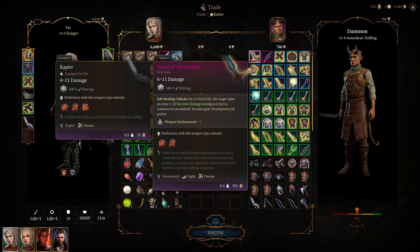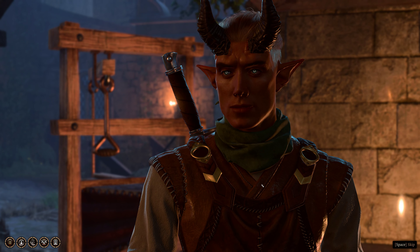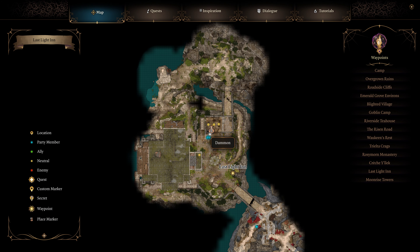You can get the Sword of Life Stealing in Baldur's Gate 3 by buying it from Dammit. You can see the exact location where to find this merchant on the screen.